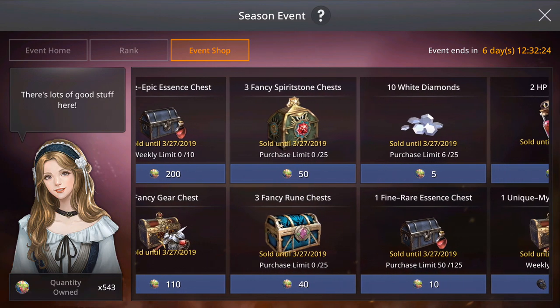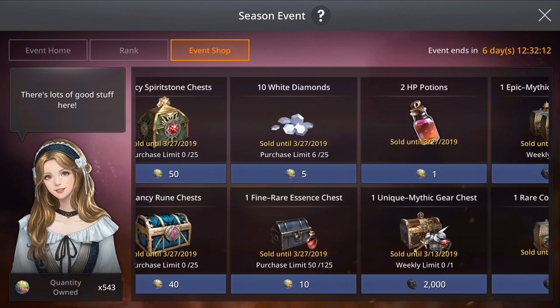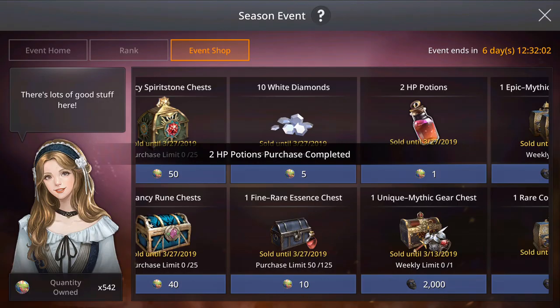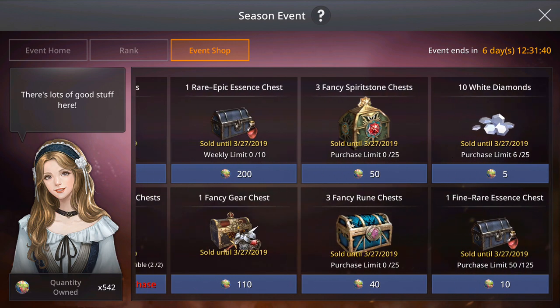If you have extra event points, try your luck with the fancy spirit stones or runes - you can get three of each for 40 or 50 event tokens. I also suggest leaving 100 to 200 event tokens to buy health points. For one event point you get two health points, so for 100 event coins you get 200 HP potions. These are very useful because otherwise you'd have to spend lots of gold to get them.